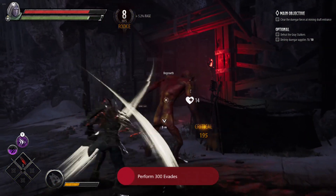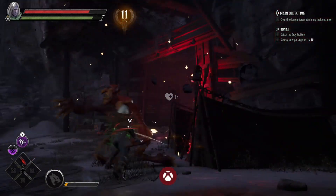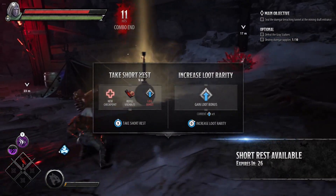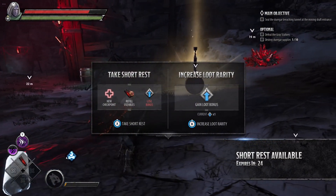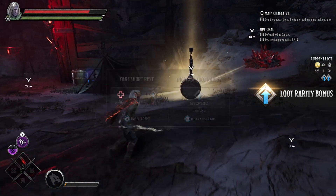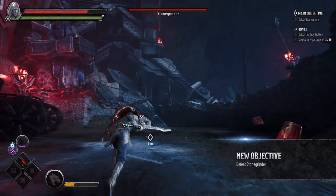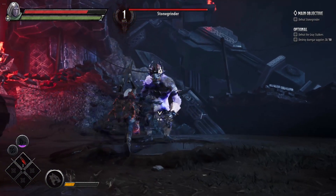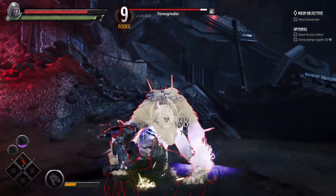After set areas you have the ability to either rest or upgrade your loot bonus. Resting regenerates your health and consumables, whereas upgrading your loot bonus means you can get better loot going through. The maximum I've seen is up to a four times loot increase, so it's definitely worth doing if you can do a single run without using all your health bars.